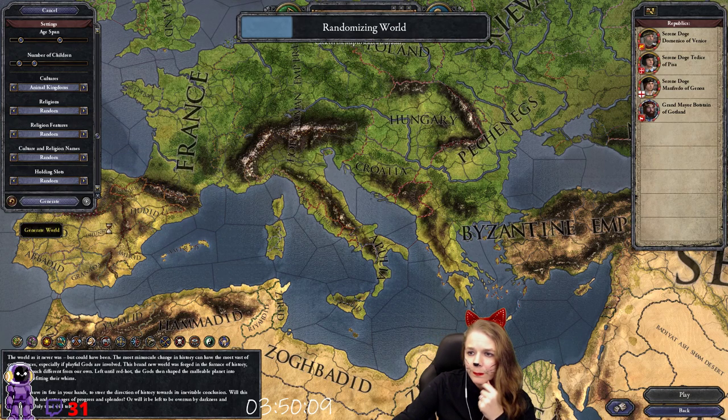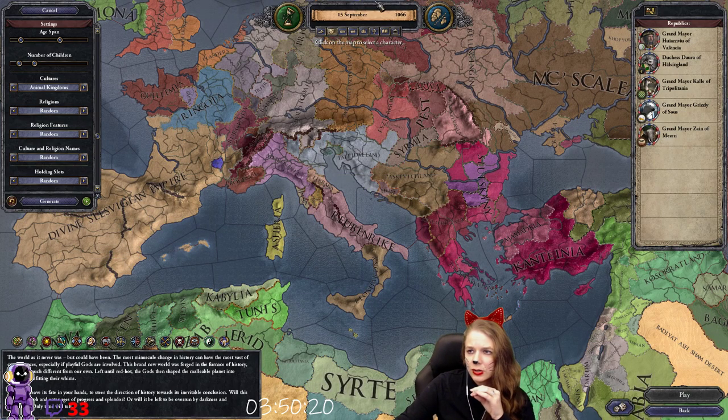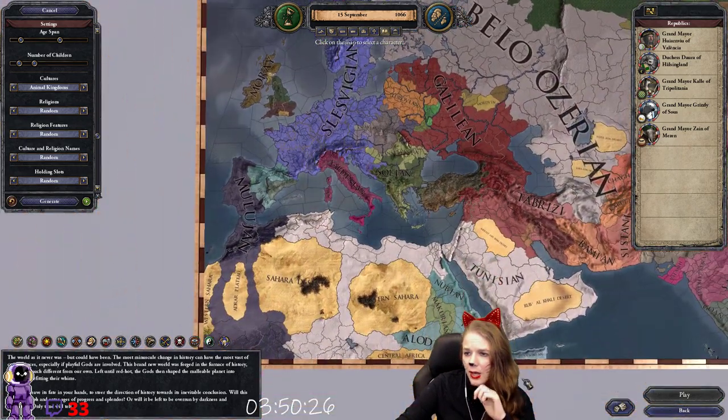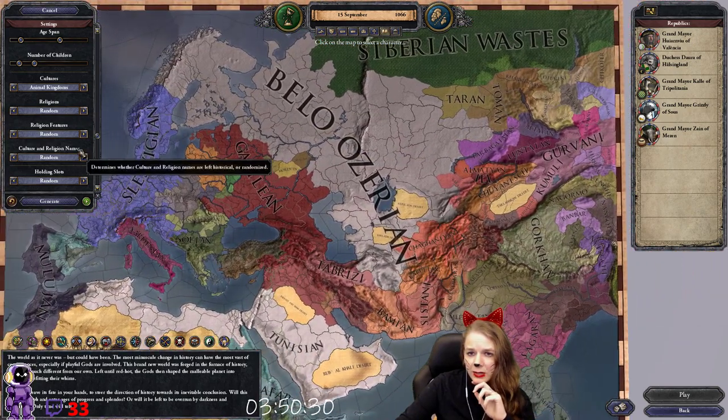If you want, click Generate here. It takes a little bit longer with the randomized world to load than it does for a set file — it's just generating. If you have a slower processor it might take even a little longer, but it's totally rewarding. If we go to cultures and we don't see any animal names, that is because we only have random cultures and religions on.